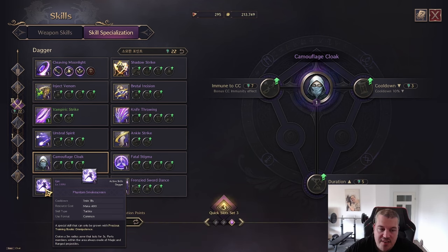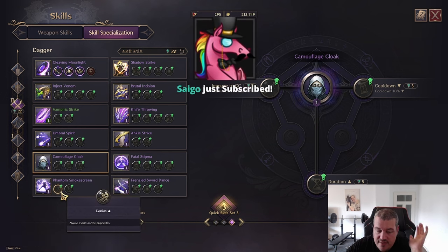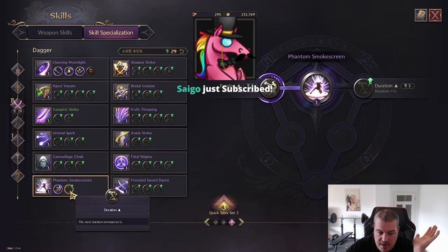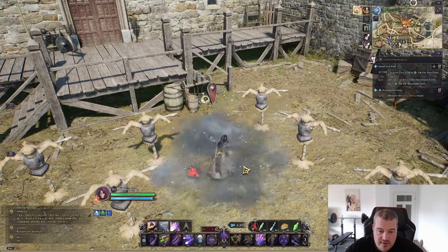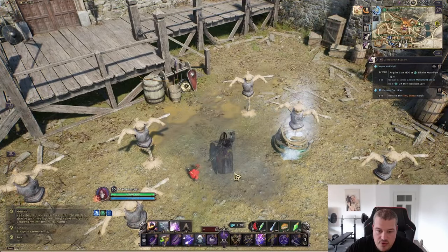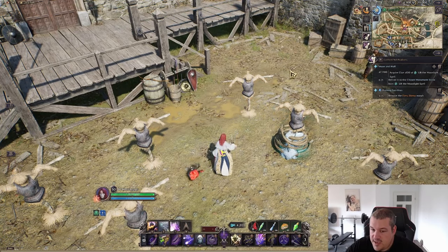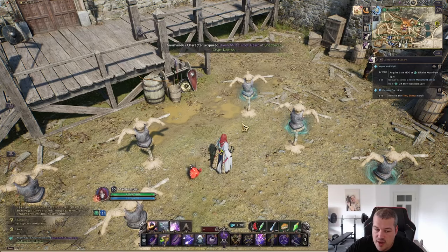Phantom Smoke Screen is a protection skill great for mass PvP. It summons a smoke screen and everyone inside evades magic and ranged projectiles. You can add protection against melee attacks as well, and increase the duration from three to four seconds. In mass PvP this gives healers time to heal you up while your party is protected inside the screen.